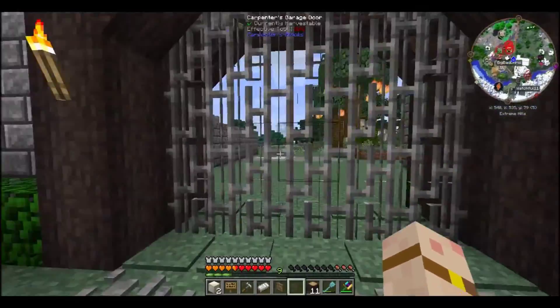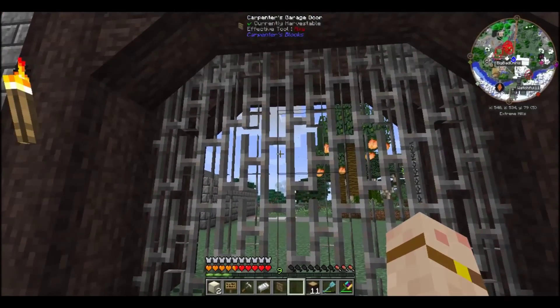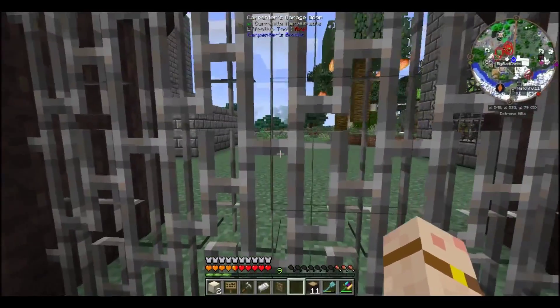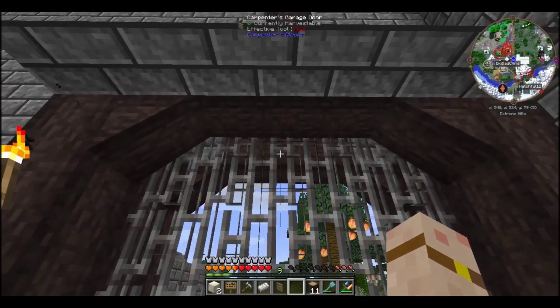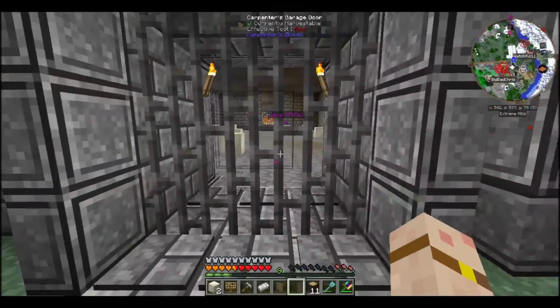I've seen it on a video from Relic Gaming every week and it's just an idea and a half - never ever thought of this. Put spike-like metal railings onto a garage door and it just looks epic. Sorry Relic, but I had to use your idea!